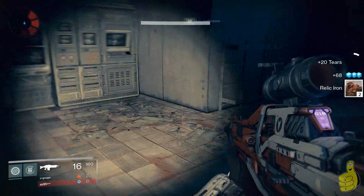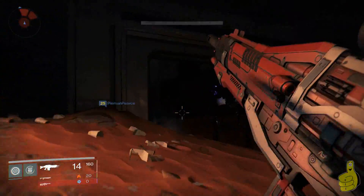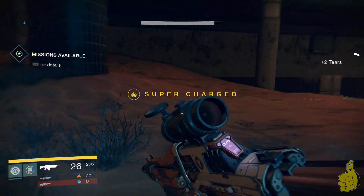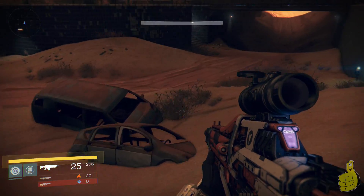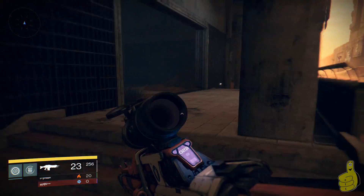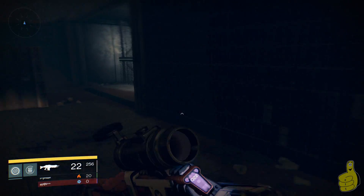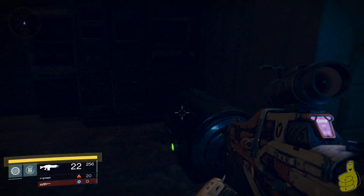Sometimes I take the first room first, sometimes the second — it depends how I feel. There was a guy standing there so I decided to take that one first, not sure if he was going for the chest. I like this route also because there's never a lot of people here usually. The other location has a lot of people because it's the spawn point, so they always show up and take your stuff, whereas back here there aren't very many people.